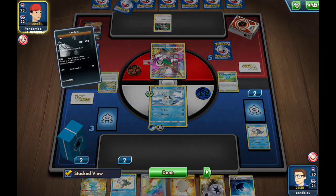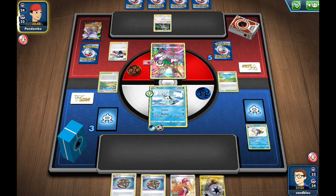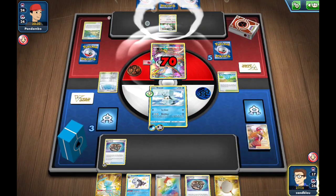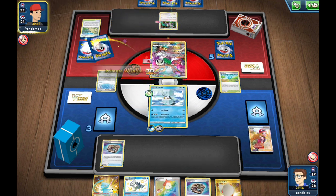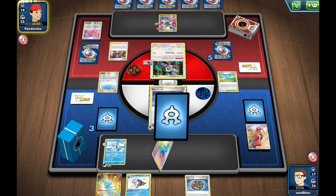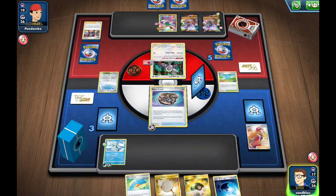I won't Marnie them because their hand is kind of weak — actually I probably should have to try to dig toward a fossil. There's a Judge — there's a fossil and attachment. We'll definitely be trying to establish the next Dracovish so Ice Q can put some pressure in the meantime. It looks like quad Aerodactyl with a couple of Oranguru, maybe just a 2-2 or 3-3 line. Block Face for 70. There's also a Rope and a Marnie — lots of hand disruption.